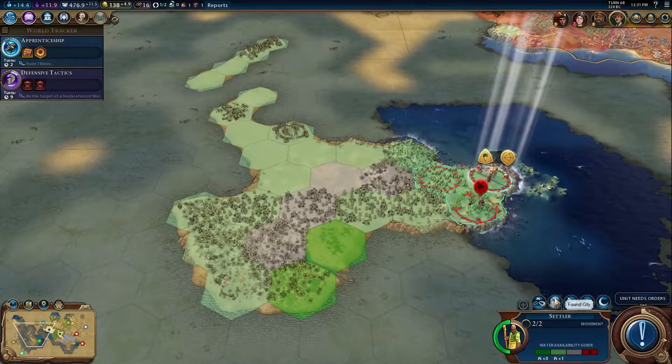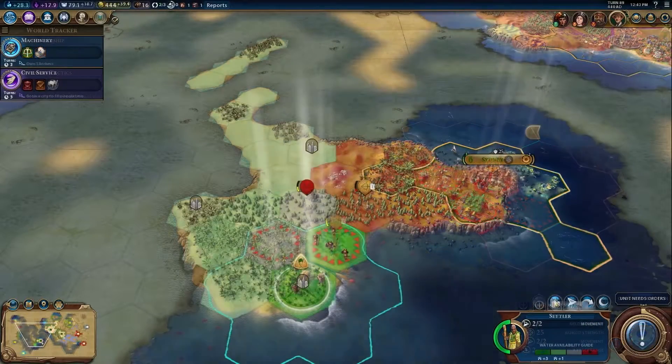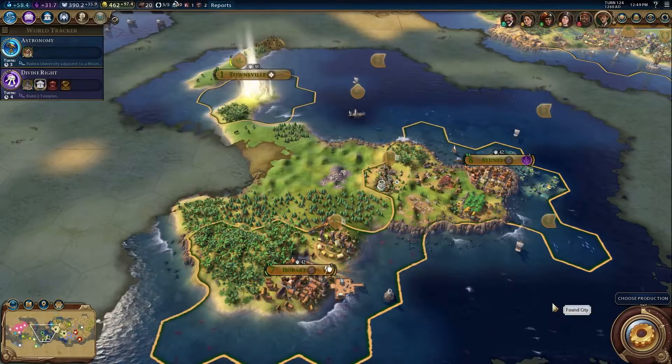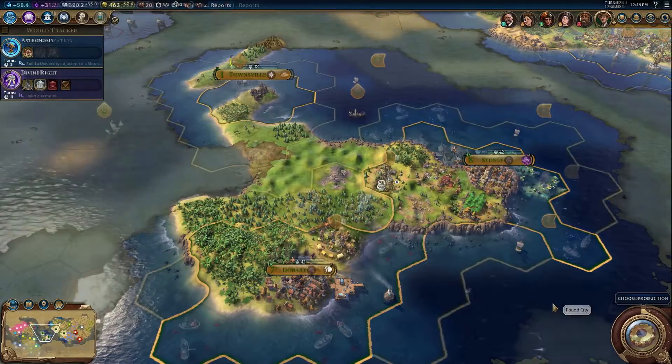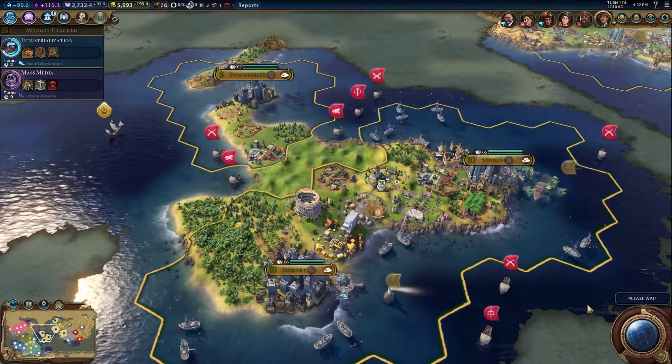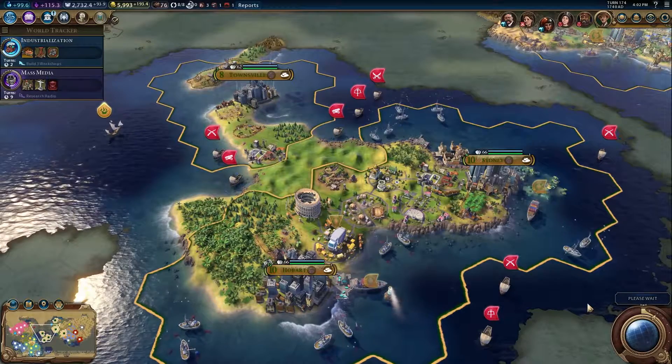Australia is a civ that can make great use of their coastal land. The bonus yield from high appeal tiles can snowball over the course of a game. The extra housing from coastal starts means Australia can grow large without having to make extra investment into housing, giving players the flexibility to choose any victory path.